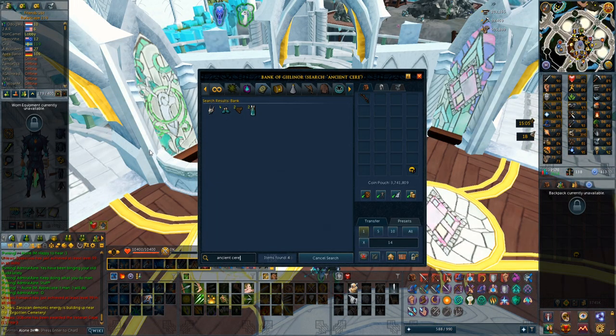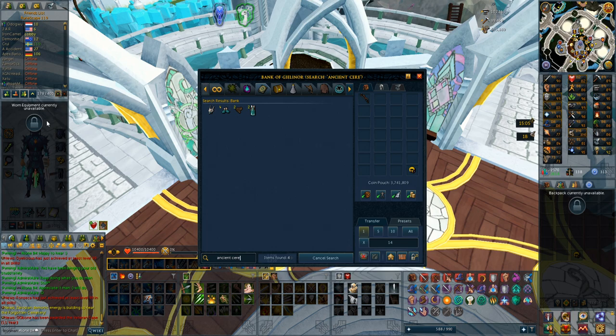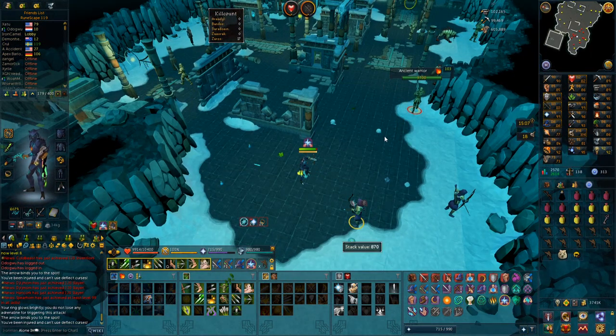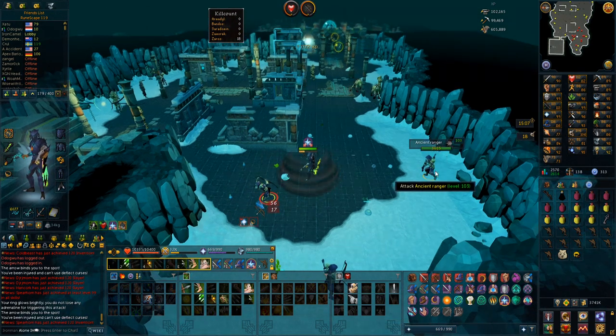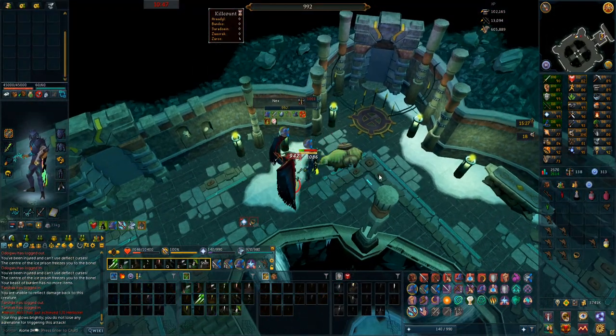After doing a lot of skilling I want to get back into bossing. I really want to get Virtus robe top and bottom because my mage gear is kind of bad — just subjugation gear. For ranged I have sirenic and tier 80 God Wars 2 dungeon gear, and my melee is also all right, but my chest and legs for magic are really bad. I also only need the chest piece to have the full ceremonial gear, which lets you bypass the 40 Saradomin kill count requirement for Nex every time, which saves a lot of time.